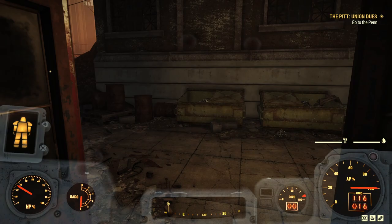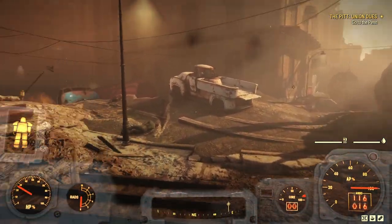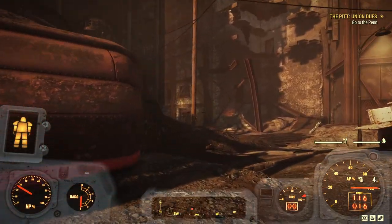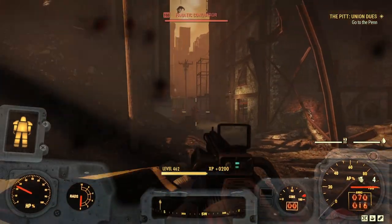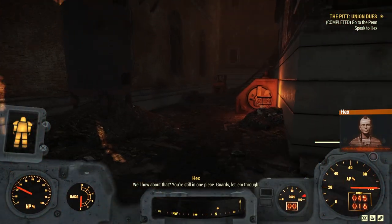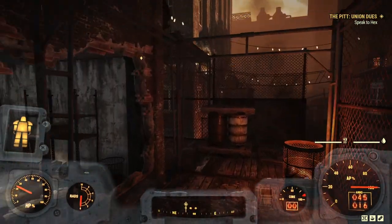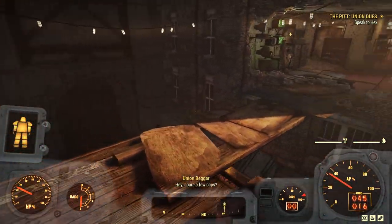First mission is always somewhere out and about in the front area — reasonably easy to do and tends to have you explore a certain amount of the area. Our next objective is to head to the pen, which is the Union's base in this area. "Well, how about that? You're still in one piece. Guards, let them through." This is the union base — this is a key area, we'll be coming back here in a bit, and it's where Hex has retreated to. We're going to go and meet her and get our next set of objectives.